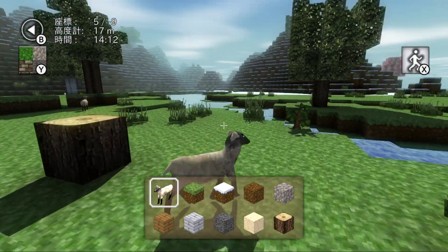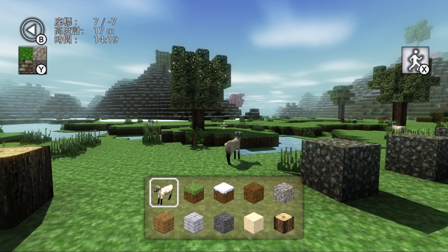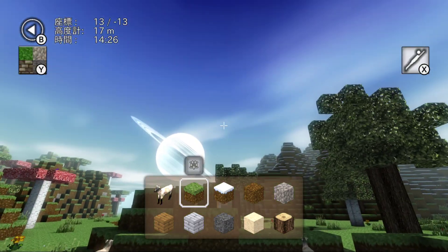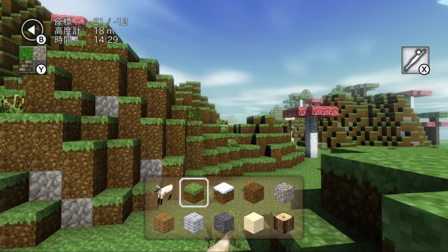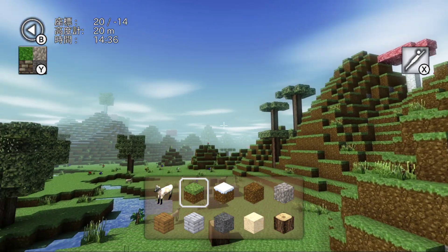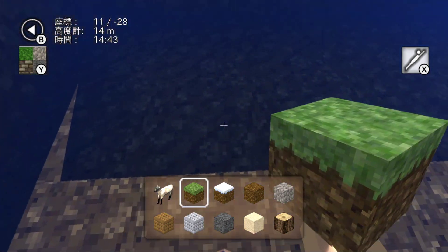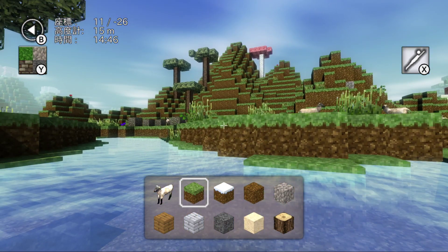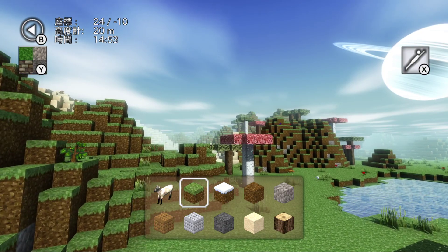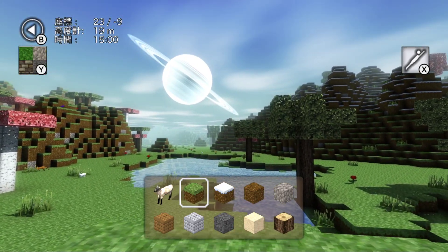Alright, so this game is literally just creative. I don't think there's any actual enemies in here. If we just fly up - the game seems to run fine on the emulator which is good. But it is quite literally like everything - the trees, the mushrooms - it's just a copy of Minecraft. Even the water. It's like that meme of a kid asking his mom for Minecraft and his mom saying 'we have Minecraft at home' and then showing this game. Literally that exact meme.